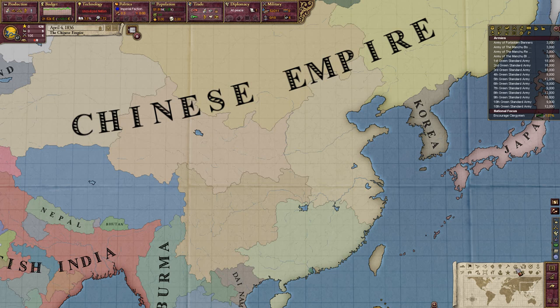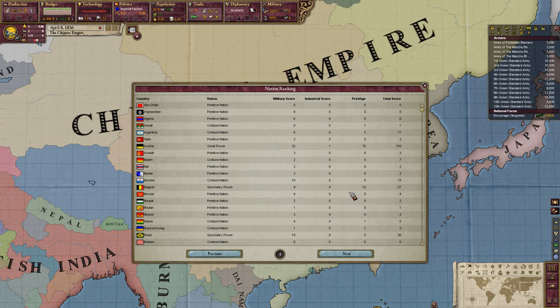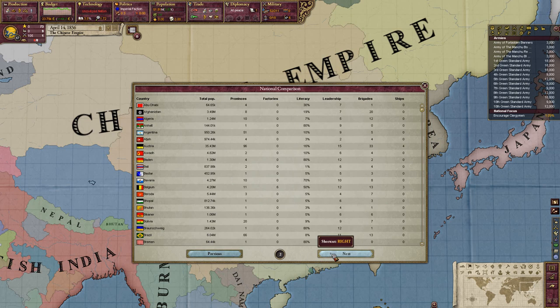You get more points from conquering more populous places. Japan would be another good target except we need boats and I don't have boats. Punjab has just about eleven million people — they're a perfect target. Hello, an alliance offer from Siam.